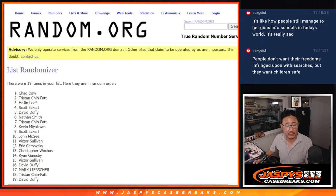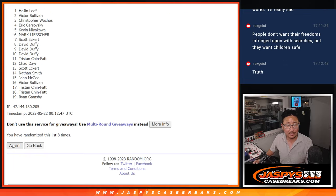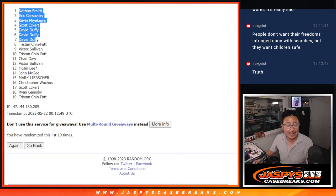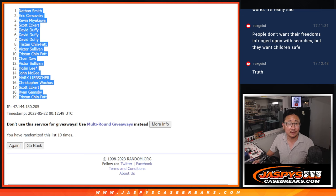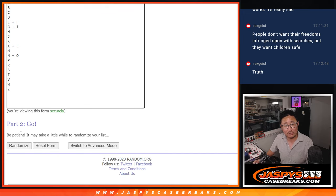Counting one through ten for the randomization. Ten the hard way — we've got Nathan down to Tristan. Five and a five for the letters.